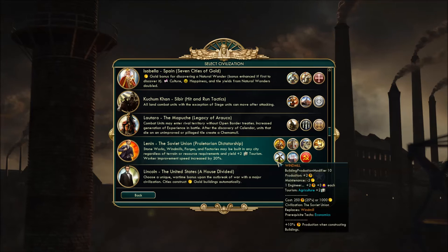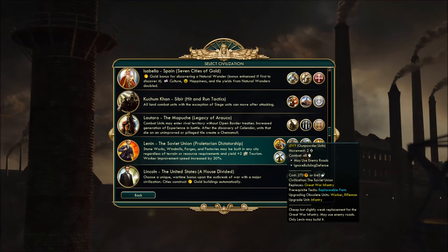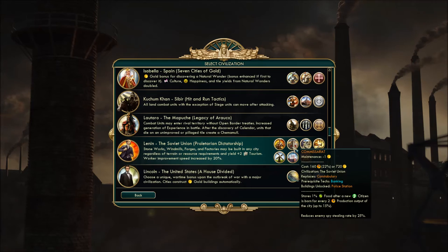Worker improvement speed is also increased by 20%. The two real uniques here: one is the Levy — a slightly weaker Great War Infantry, only 48 combat strength instead of 50, but like the Gothic Godhraut, you can use enemy roads with it, which will easily help invasion tactics should we choose to employ them — and we will.